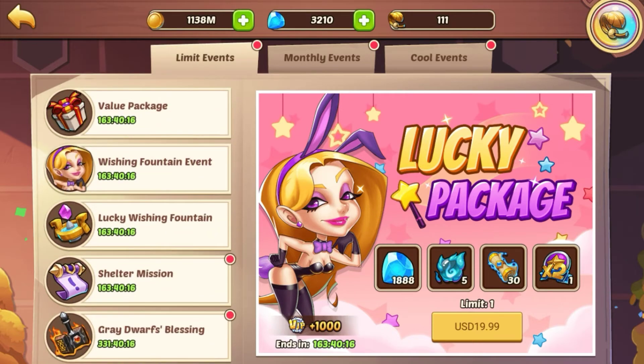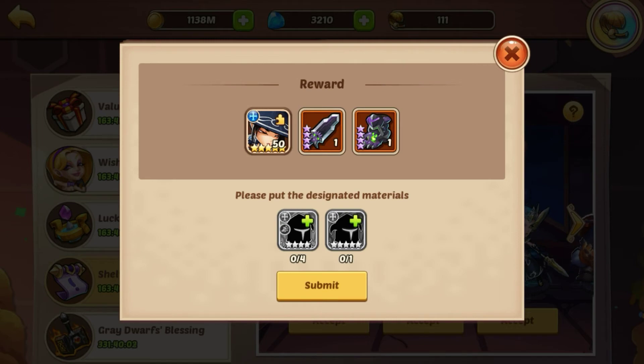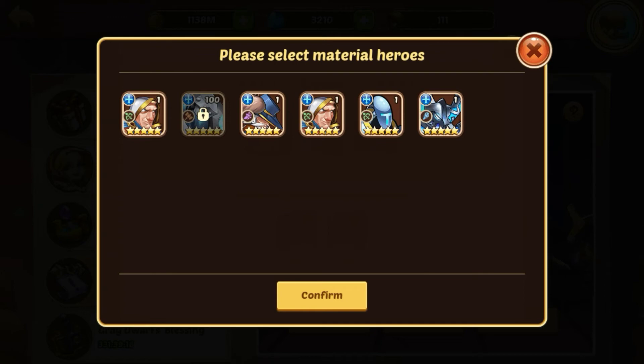Next we've got the Shelter Mission. For the Fortress faction, you can pick up Seer — she is an assassin, so you're going to need Fortress assassins. I don't have any right now. Roy is the only Fortress four-star assassin, so if you want the Seer copy, you're going to have to hunt a bit — you need four Roys basically in order to pull her out, plus a five-star hero.